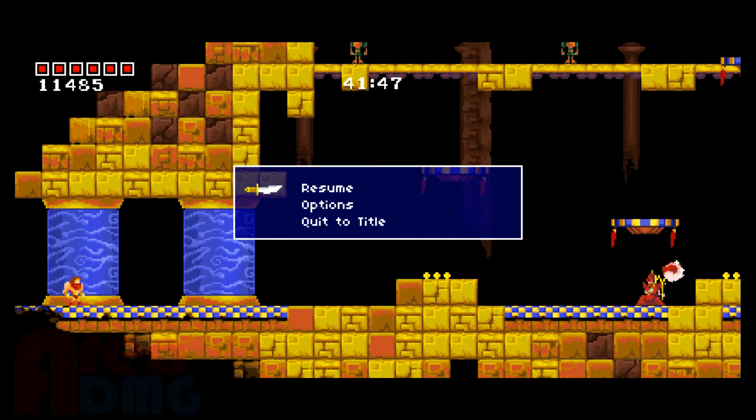I think the co-op mode would be kind of interesting going through some of these levels, especially with some of these bosses. One of the last bosses I beat, I had to avoid enemies he would summon and then hit his bombs back at him. In co-op, one person could handle the enemies while one person concentrates on hitting bombs back at the boss.